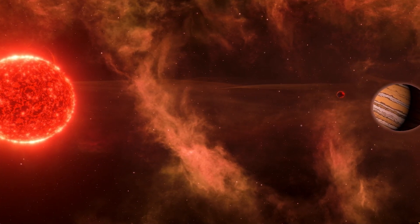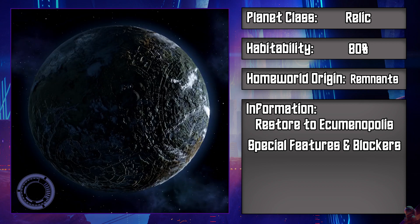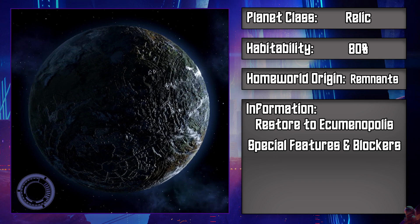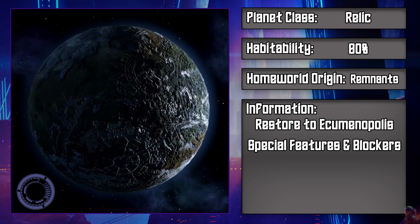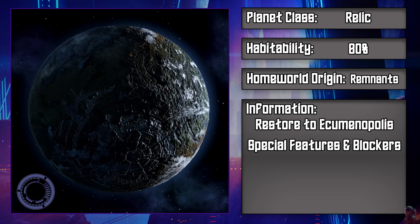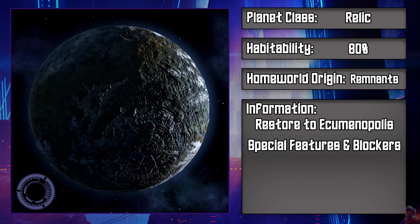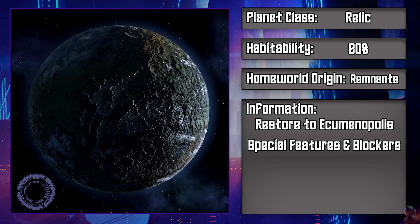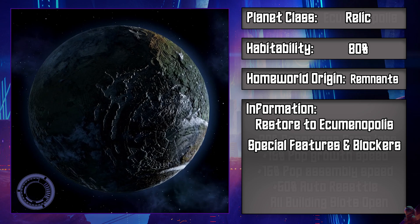Our first unique planet type is the relic planet. These are effectively broken down and decrepit ecumenopolises. These planets can occasionally just spawn on their own, usually coming with some special story or an archaeological site. You can also start on a relic planet using the remnants origin, and their base habitability is 80% for all species. It can be restored to an ecumenopolis without the ascension perk but through a planetary decision. There are special features and blockers that when removed can provide bonuses to production and research, and they also offer bonuses to the faculty of archaeo studies as well as minor artifact production.